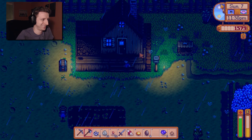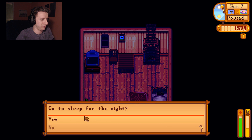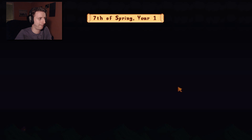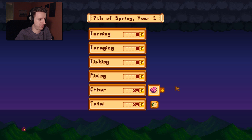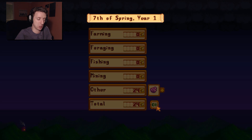Good night. My mining improved — I can now make a cherry bomb! Alright, bug meat. Gold's gold, take what I can get.